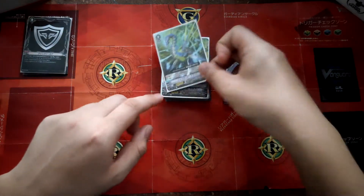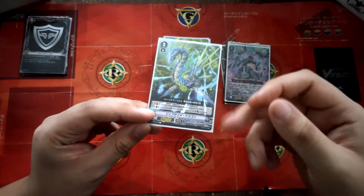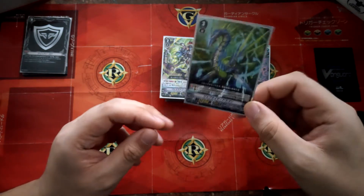Next I'm just playing one copy of Leviton Dragon. He's unable to attack until the 4th wave, so 4th wave or more then he's able to attack. When he does attack, he gets plus 20k power, making him a 32k attacker.